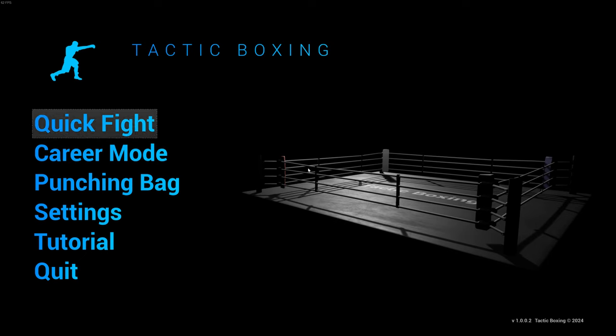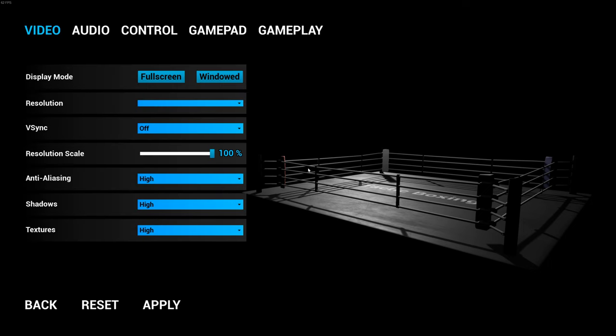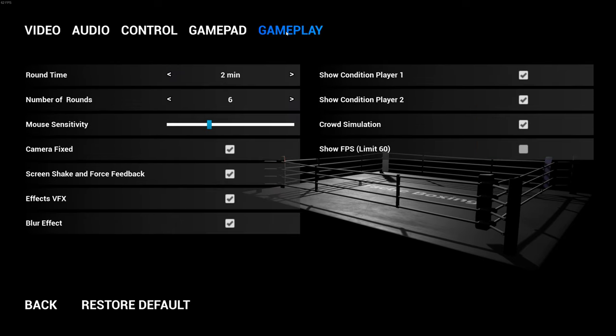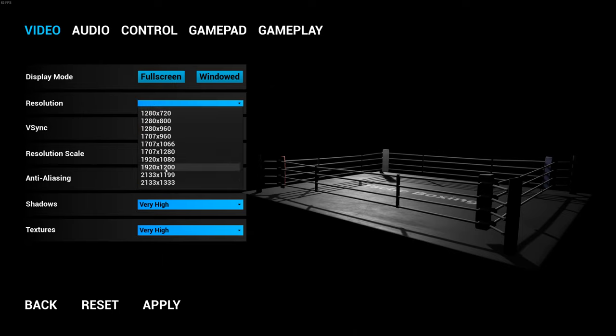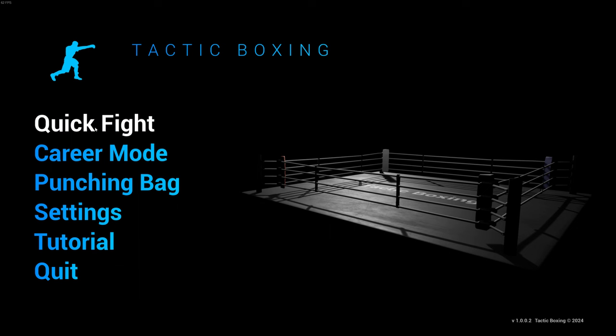So we're going to have a quick look at this. There's a couple of options in here — you've got the career mode, you've got punch bag, you've got settings. And you can change your gamepad controls or your gameplay, mouse sensitivity and a few other basic options. I've got mine on very high because we're on an RTX 4090, so we're going to put everything on very high. The resolution we'll leave as it is because it's on full screen anyway. So click Apply, go back and we're going to do a quick fight.